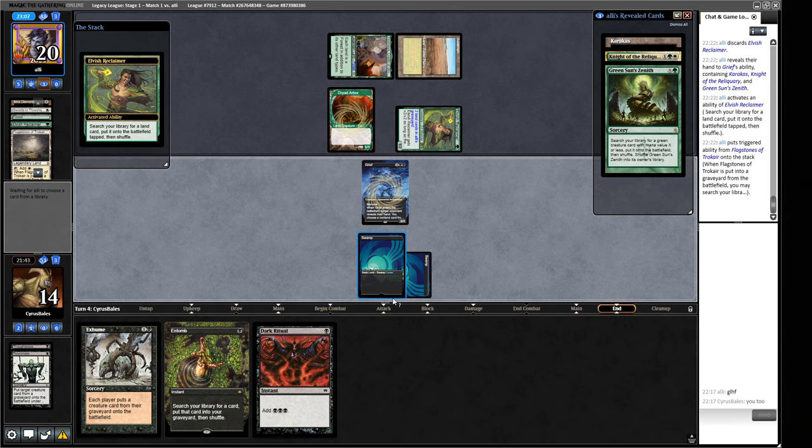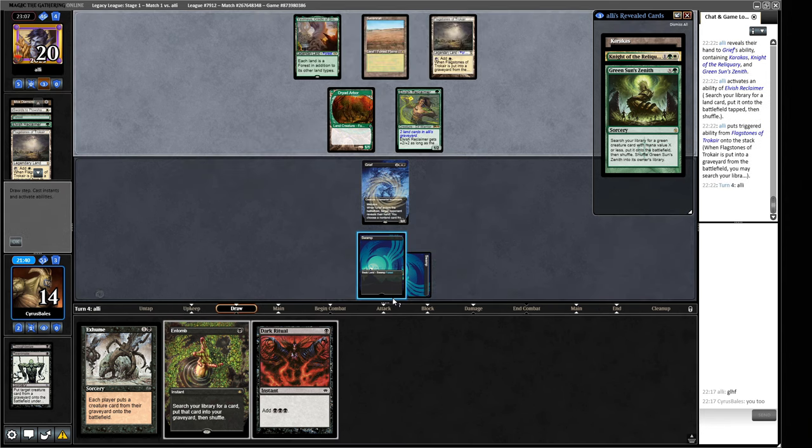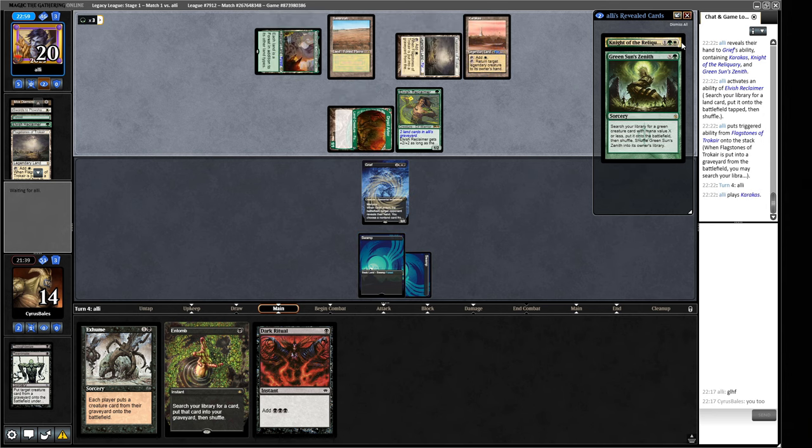This game is going to be a real tough one to win. I've even started including Elvish Reclaimer in Turbo Depths now because it's just so strong in the format right now - it just wrecks all these re-scaminator decks really well, and obviously we're re-scaminator adjacent so it's going to wreck us pretty hard. Caracas - yep, I'll see this Knight.